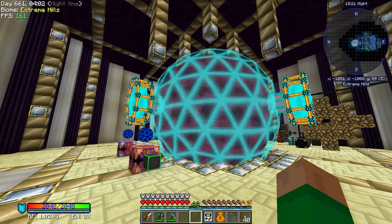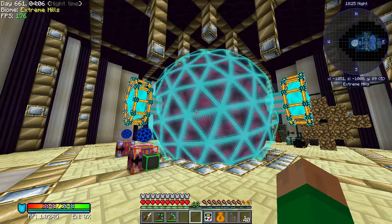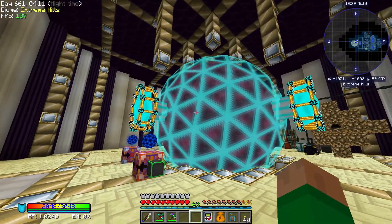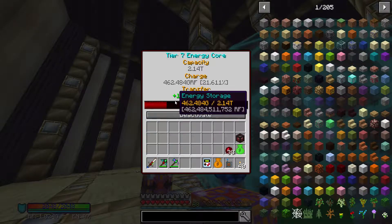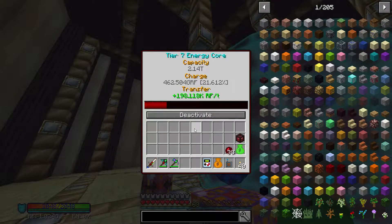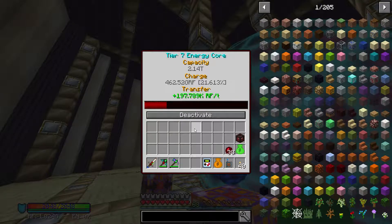Hi everyone, hope you're having a good day. I'm Mark and this is episode 32 of Minecraft Stoneblock. I am in our giant power sphere room — we are almost up to 200k RF per tick coming in, and we might actually fill this thing up before we finish the series.